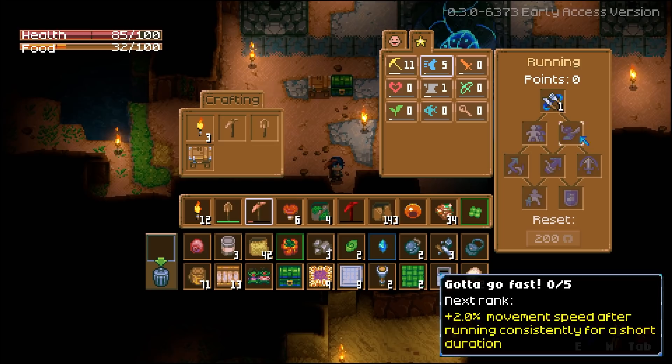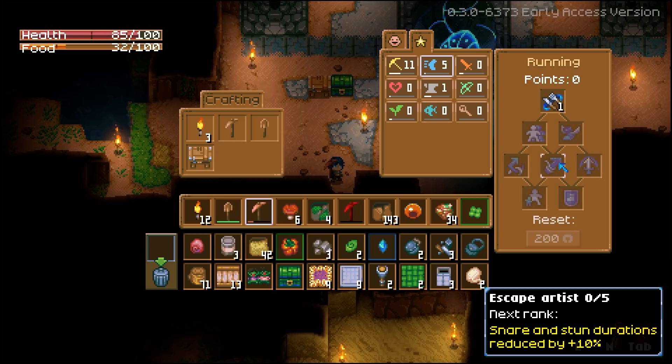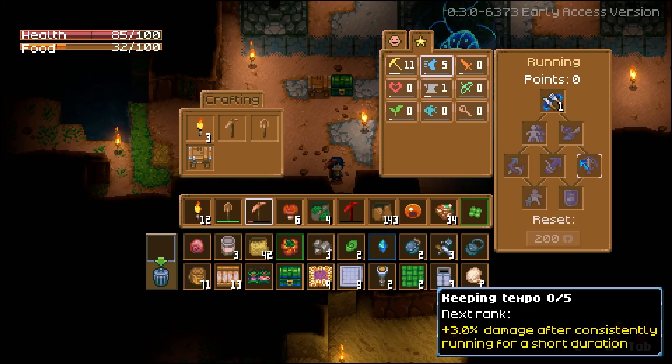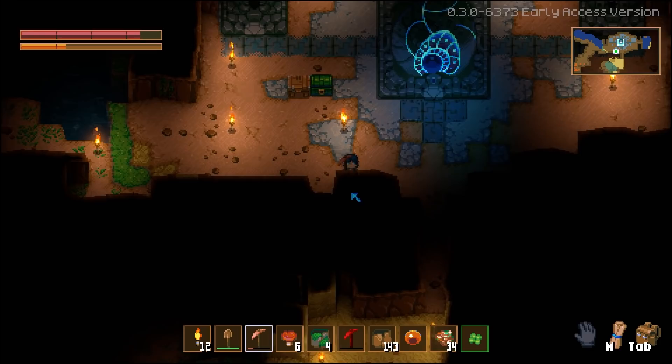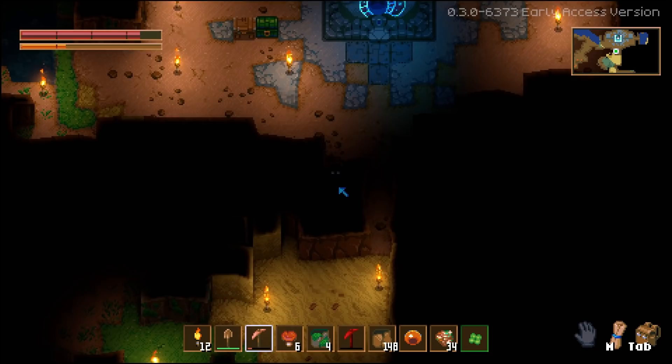Less food drained when running. Movement speed after running consistently for a short duration — so acceleration. Movement speed boost after dodging an attack. Snare and stun durations reduced by 10%. 3% damage after consistently running. Any nearby enemies slowed by 5% or armor increase. They're minor, but I appreciate having some control over a build.